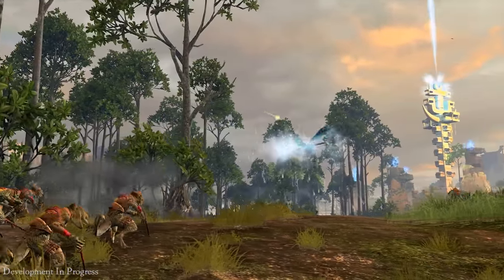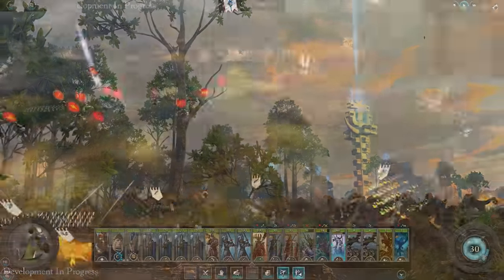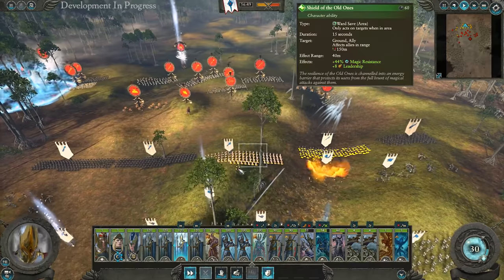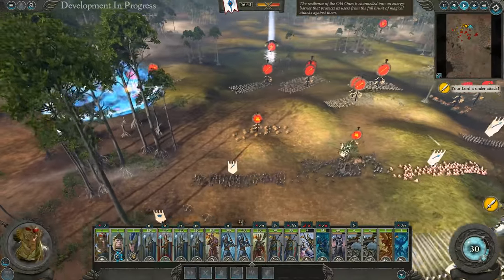It was the Chameleon Skinks lurking in the woods firing on my Frostheart Phoenix — sneaky sneaky. That big blue shield over to the left is buffing their leadership and protecting them from spells. I think it's the Shield of the Old Ones.